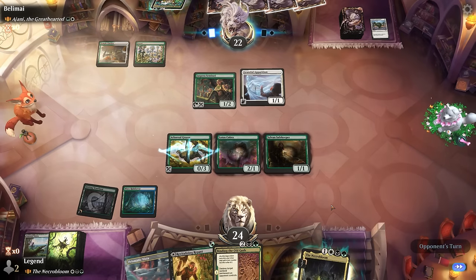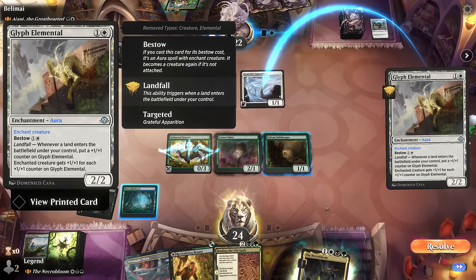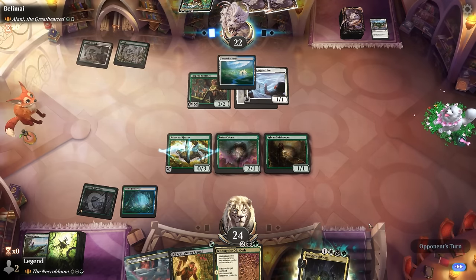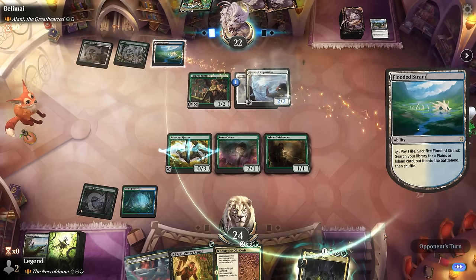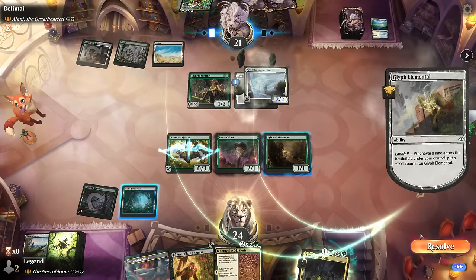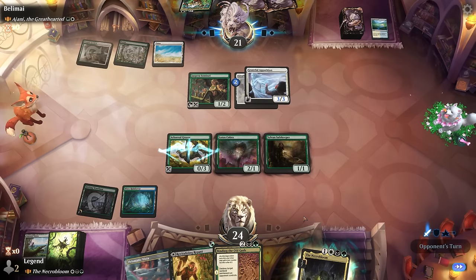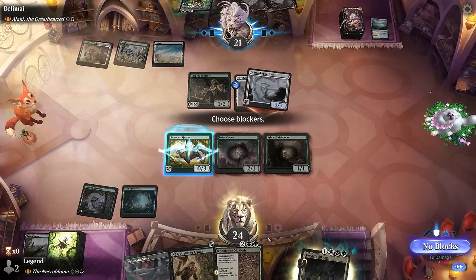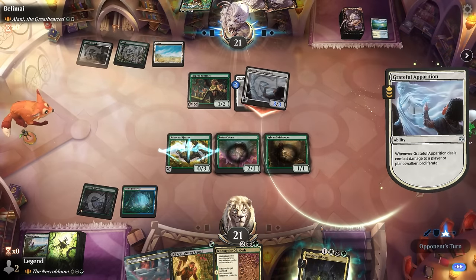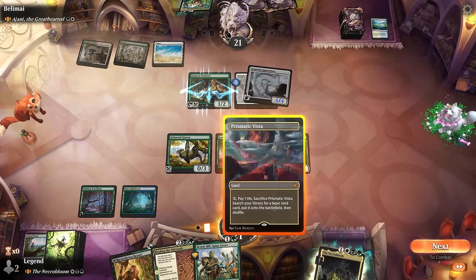Indestructible wasn't going to stop Swords to Plowshares, so we save the Cobra. We're further from seven lands for Necrobloom now. The opponent bestows an elemental giving it +1/+1 with landfall, trying to grow it past the Grazer — they have a fetch land so they can make it a 3/3 and proliferate if they attack. We take the hit rather than waste Lotus Cobra mana fetching. We have a Binding coming up as a decent answer, and the opponent only proliferates one counter for now. Bristly Bill is excellent — we play a fetch land, then Bill, then fetch again and play Binding.